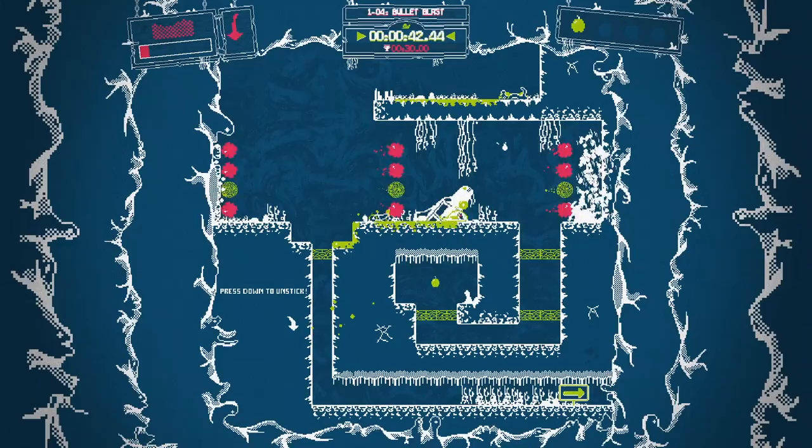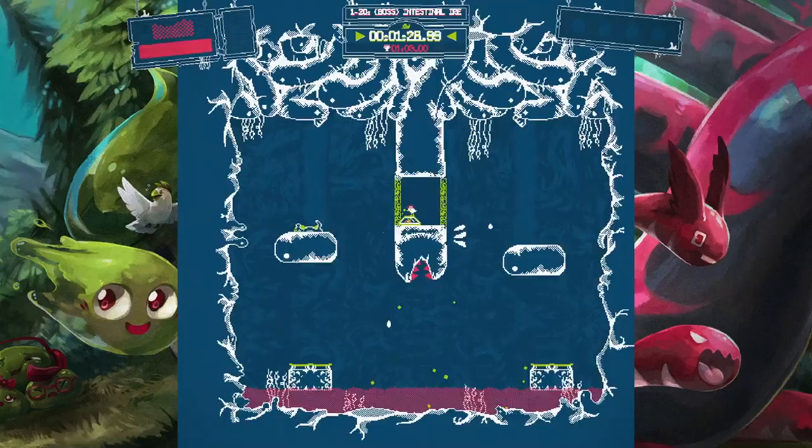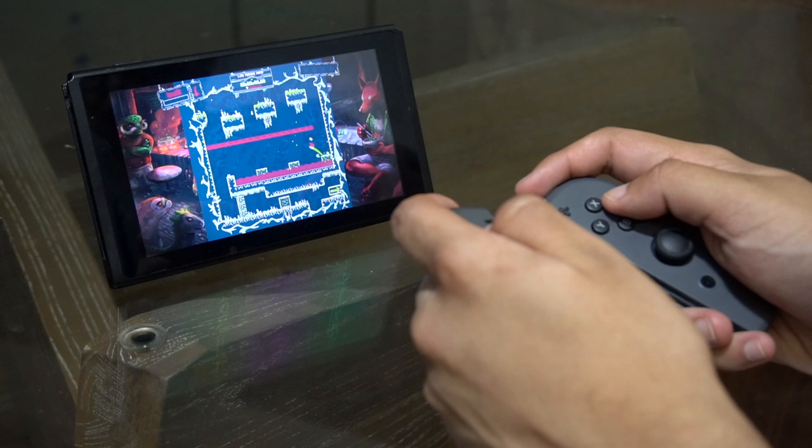That's not even accounting for the extra levels in the new game plus that you get once you beat the first campaign and the boss rush mode. At the end of each of the worlds in the story mode is a boss fight. Just like the levels, they get progressively harder over time — and yes, this particular boss on screen does look like a penis, let's just move on.